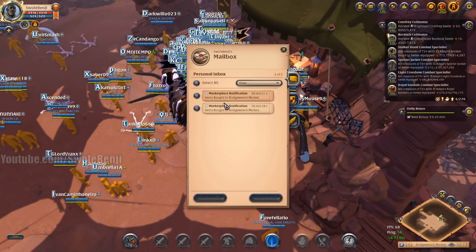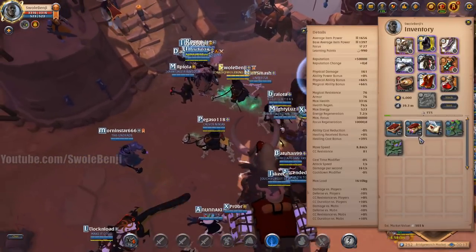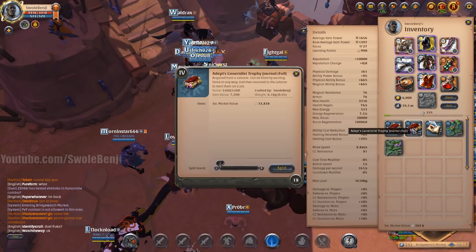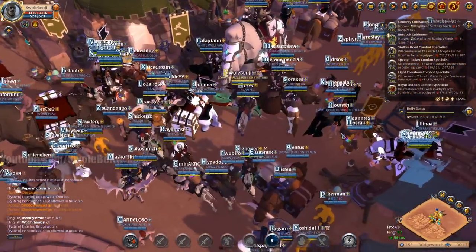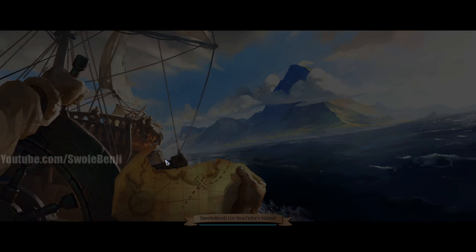That's going to start selling immediately. We filled 18 of these generalist trophy journals with our crafting and 7 with the harvesting — that's like 3 dungeons worth. It's free money. The movement on minor poison potions is insane — it's like 10,000 per hour, and I just put out 1,500, so I have barely any of the market share.